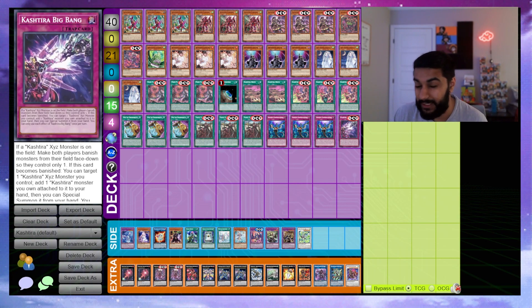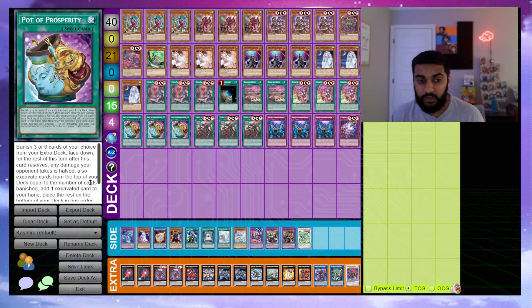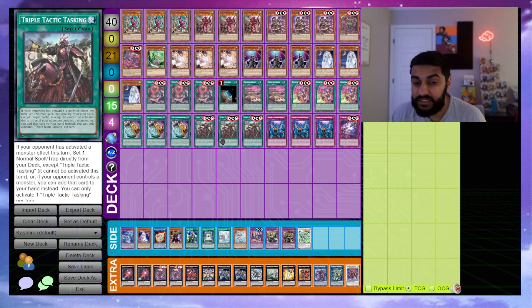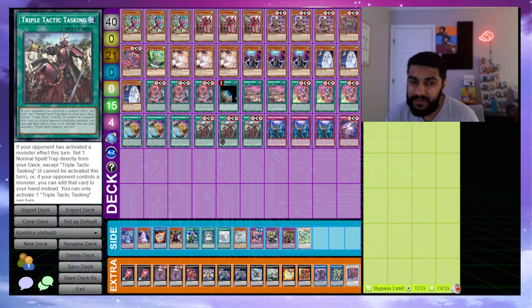We play triple Pot of Prosperity — probably one of the best cards in the deck. Not only does it banish three or six from the extra deck, but you choose what you banish. This means when it comes to Arise-Heart you can attach any of your banished cards as material, so Prosperity is extremely strong in this deck.